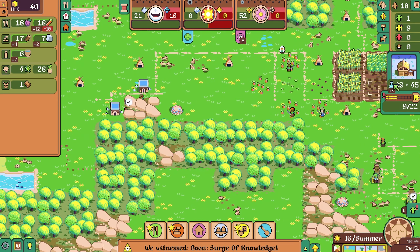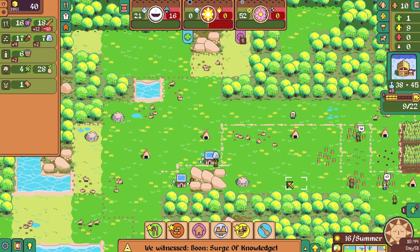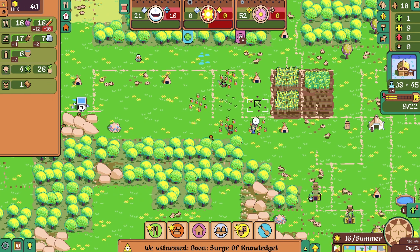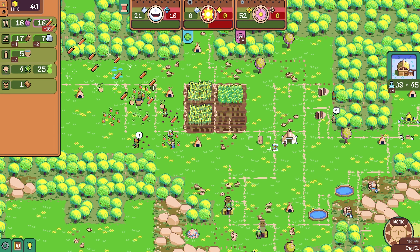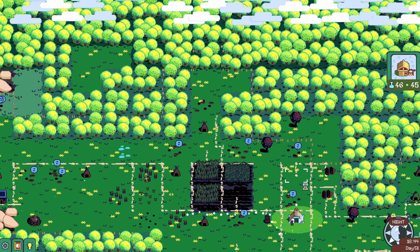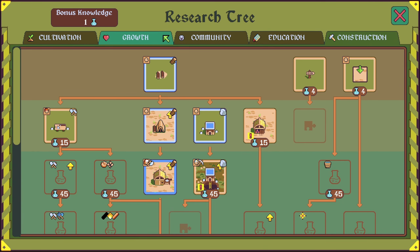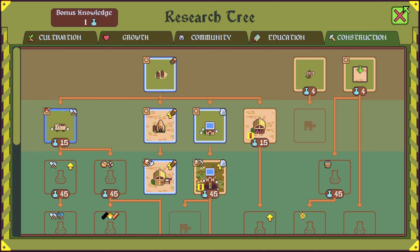That will require a lot of hemp. Well, let's plant this anyway. Okay, the woodcutter hut is complete, and next is tools — very important. Stone workbench: turning stone into tools.